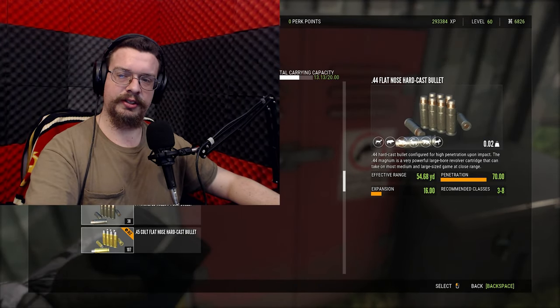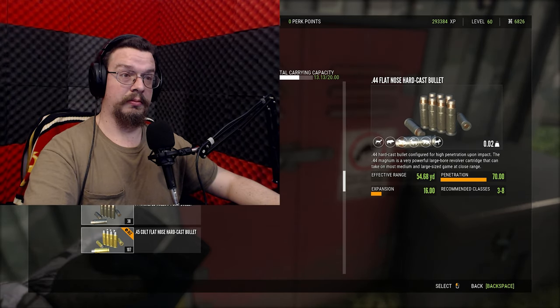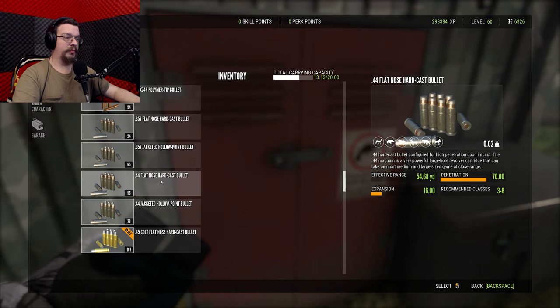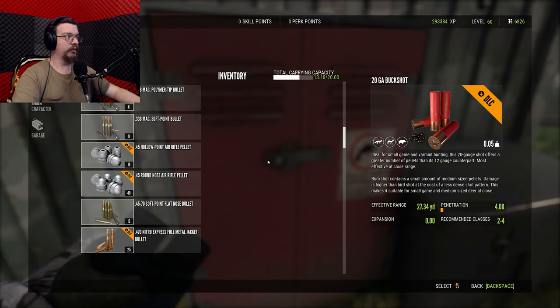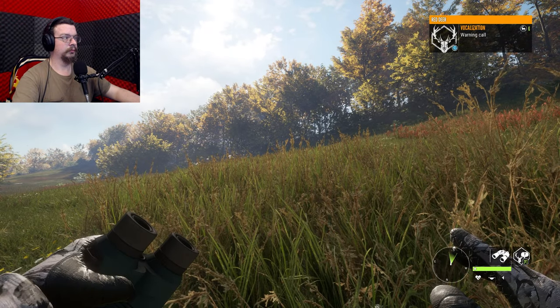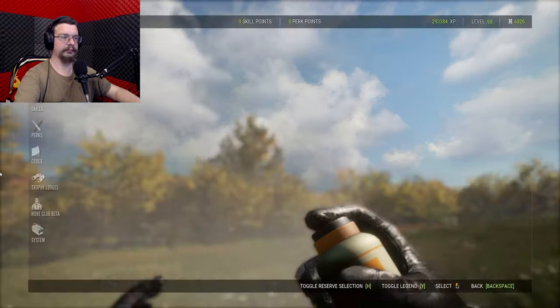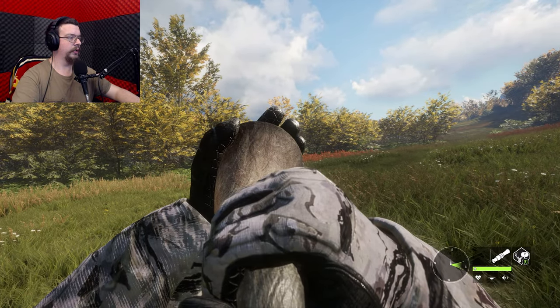Hi. Thank you. Jesus Christ. What the hell was that? Hey Bob, we need a thunder sound. Go get that piece of sheet metal, wave it as close to the microphone as you can. Thank you. Oh, it's my wind. I wouldn't mind a red deer. I need money. I'm not picky how.